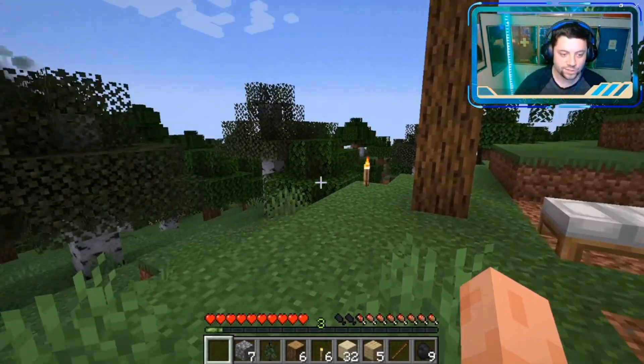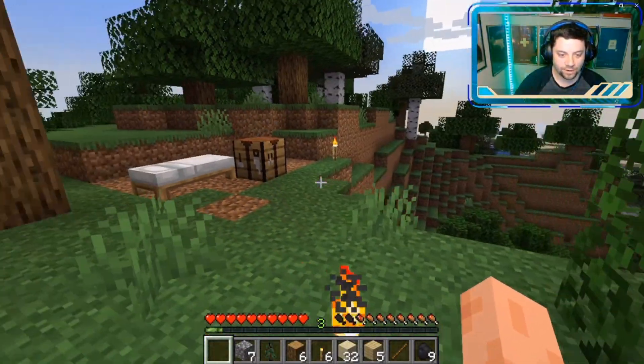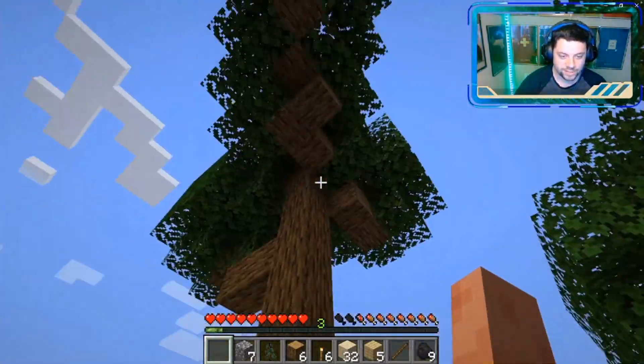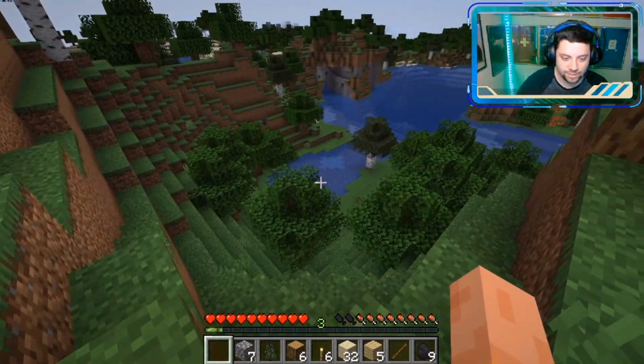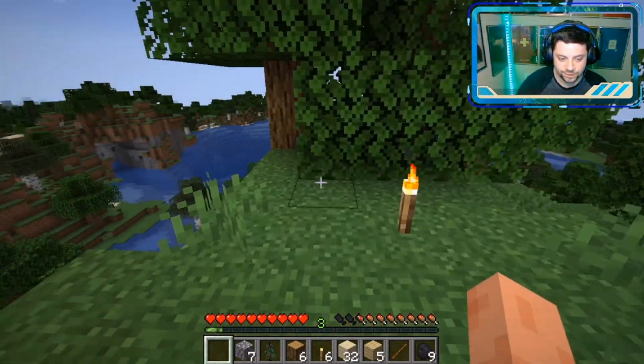Our objective today is to get this house up. I'm going to build it right here next to this tall tree, right on top of this tall hill. That way we'll always be able to see this tree and we'll always be able to see it as long as we keep it up. And it's just at the top of the hill so we have excellent visibility all around us. Let's get building.